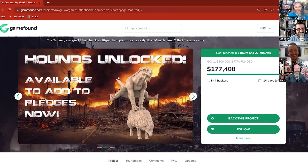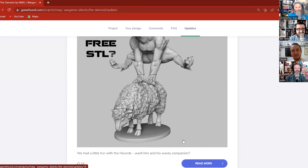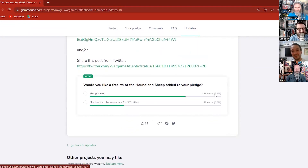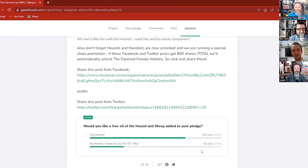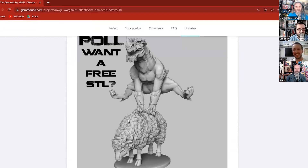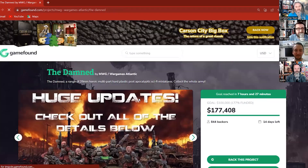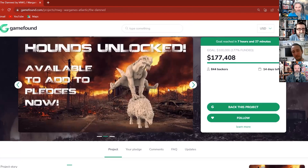The wonderful guys who were sculpting the hounds — when the hounds got unlocked I got a little bit excited and they've been working on farm animals as well. We ran a poll to see if anybody wants a free STL of that. Any backers — at present it's 73% say yes. There's no reason you wouldn't unless you don't have a 3D printer. More stuff is better than less stuff, so we'll probably be giving that STL away to all backers.